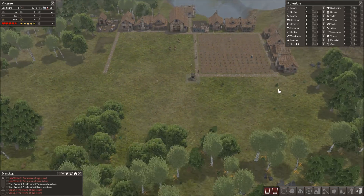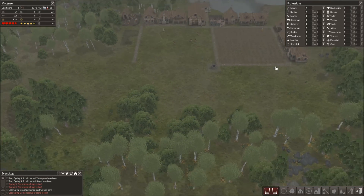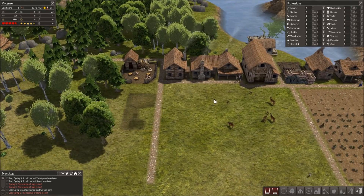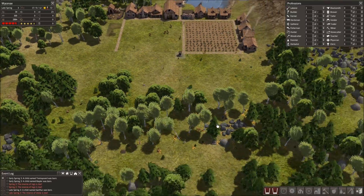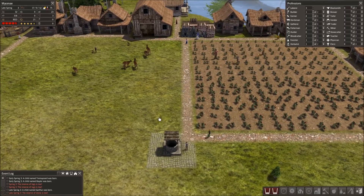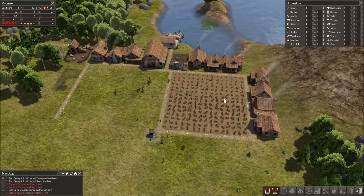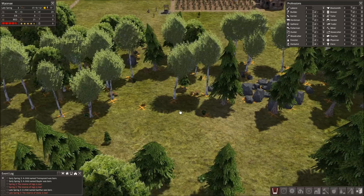A child has been born. Gonna stick back another — what are they building? They're just building this. Put some more laborers to rock and gather material. And this is a nice little town, a nice little community growing up.